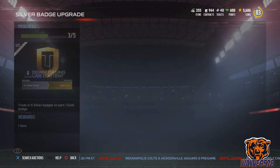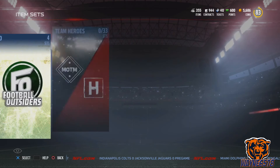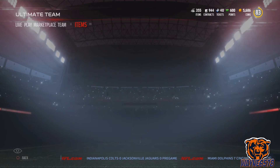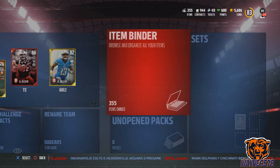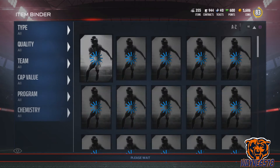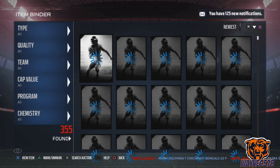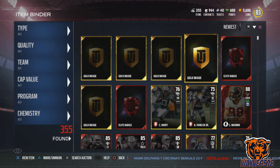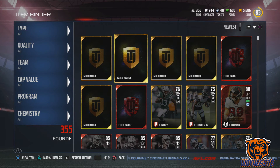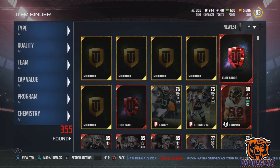Now we're out of bronze badges. Let's go to our silver badges and convert the silvers we just got from converting our bronzes into gold badges, until we run out. Look at that — gold badges, and they go for about 4,000 coins. Go to your item binder and go to the newest items received.